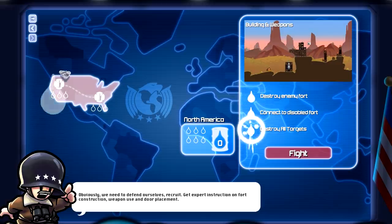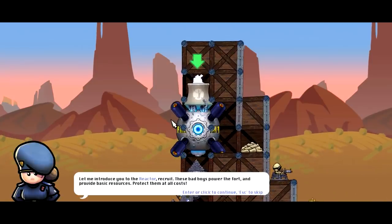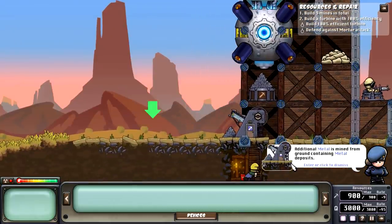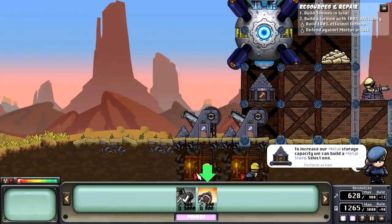We're now in the United States, North America. We're going to hit up the next area for training. This is reactor core recruits — this bad boy powers the fort and provides basic resources. Protect them at all costs, so building it is a must. Once damaged, the reactor cannot be repaired, so we have to be careful with it. The reactor produces metals and energy used to build and run forts. It's going up because this thing is creating additional metals and mines from the area. Select the mine and put them down — they'll automatically place resources in here, which is really cool.